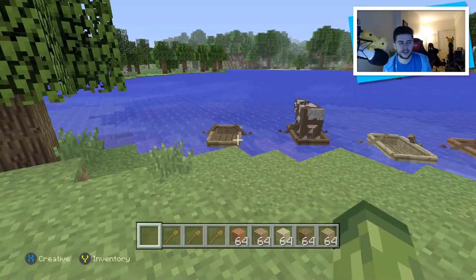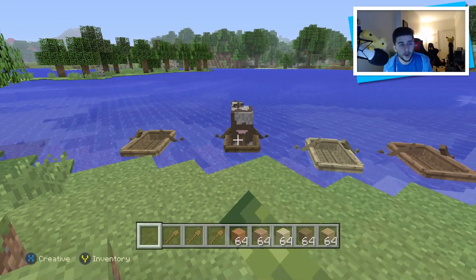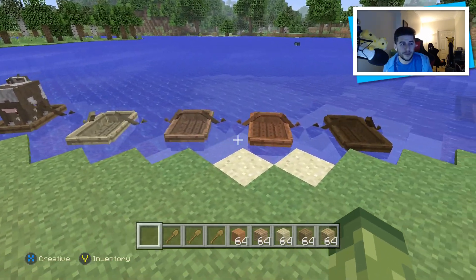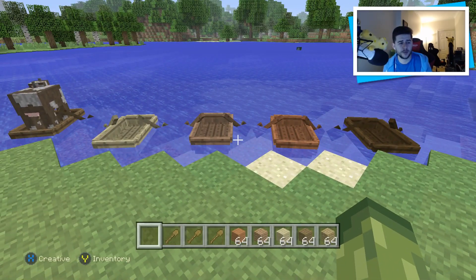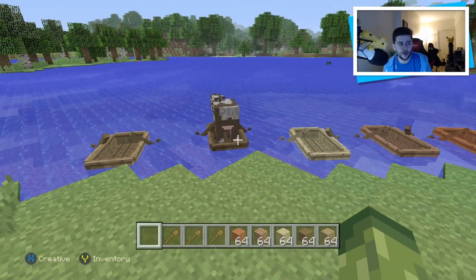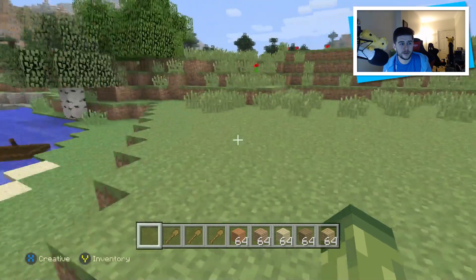Now animals can also fit in here. So you can have two players — which means it can be you and a friend. You can have you and a cow, you and a pig, you and an enderman, you and a blaze. Any type of mob will actually fit in the boats, which is so much fun. And the best thing is, you can also add two animals to one boat.